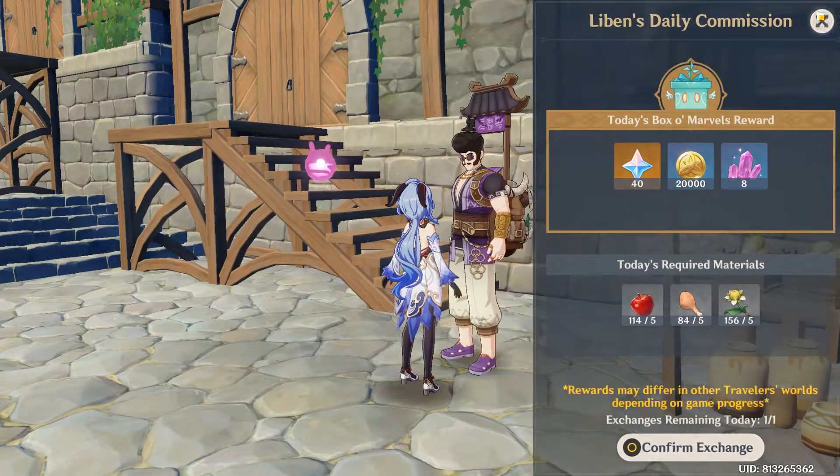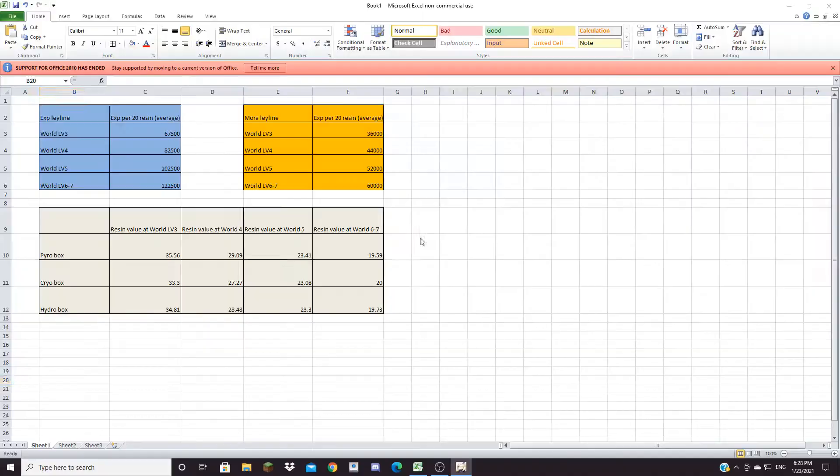Now to go slightly more in depth, I made an Excel sheet where I calculated the resin value of the three boxes — Pyro, Cryo, and Hydro. The other ones suck, so did not need to worry about those.